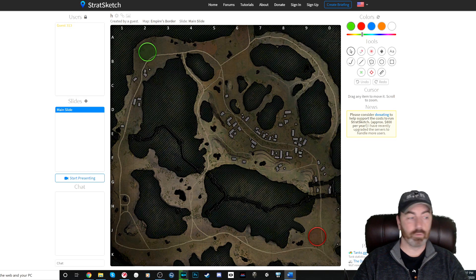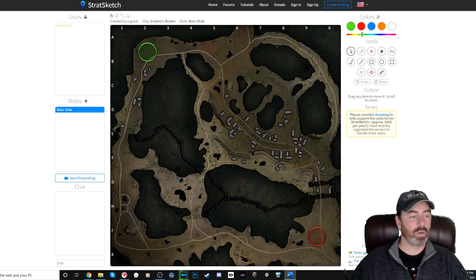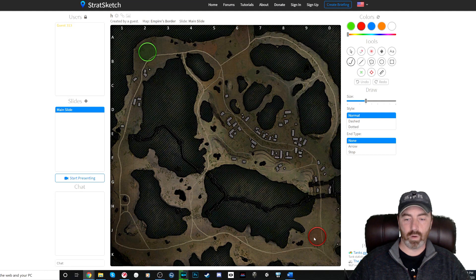We'll look at general battle flow, late game considerations, crossfire and flex opportunities, and what to do if you're winning or losing. So let's take a look at Empire's Border — one of the newest maps in the game. I'm not sure if it's the newest; could be Studzianki. All right, here we go with the red team starting down here.